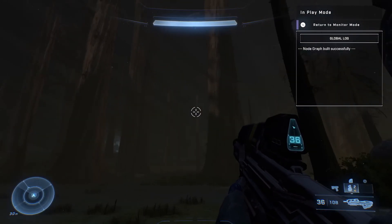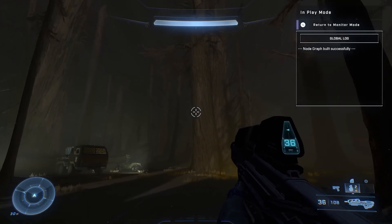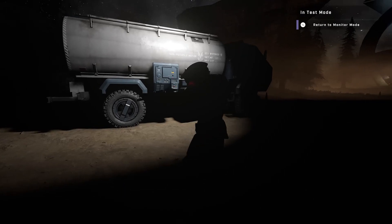Now here's the reason I'm saying this. 343 have a really good lighting system in play for Halo Infinite, which allows players to have shadows and dark spots on maps, which can completely hide a player. So if you're playing Infection, it could make for a very spooky time, especially if you're trying to hide from the zombies, or if you're a zombie yourself, trying to hide in a shadow, jumping up on the remaining survivors.